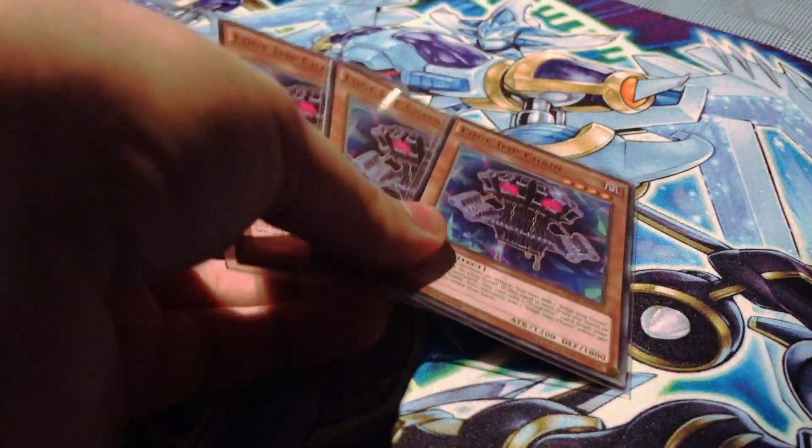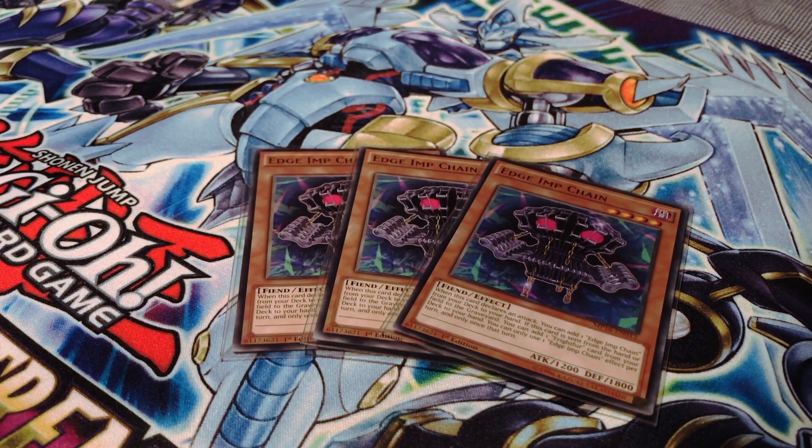I am running three copies of Edge of Chain. This card is fantastic in the deck since it can help you search out any of your Fright for cards — like Fright for Fusion — when it is sent to the graveyard from either your hand or the field, which is incredibly important for consistency.